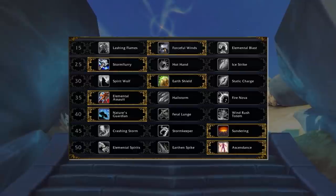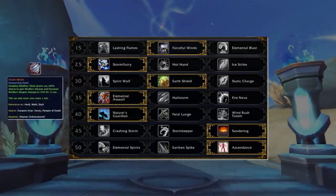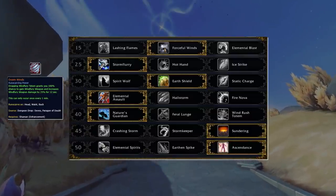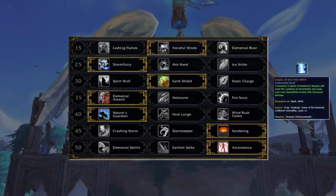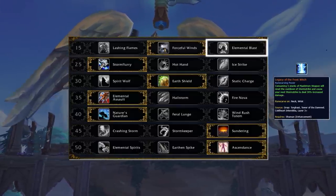Summarized, you'll mainly have two different builds with only slight changes for arena gameplay. The standard build is used when playing with Doom Winds, being your standard legendary most of the time. It also works well with Legacy of the Frost Witch legendary, with the choice of picking up Elemental Blast being viable into high armor teams.